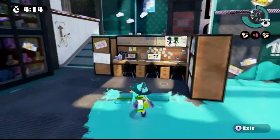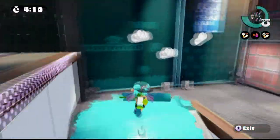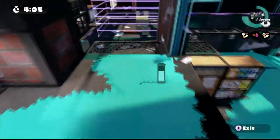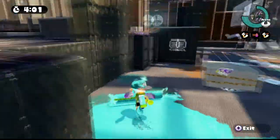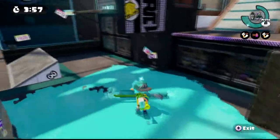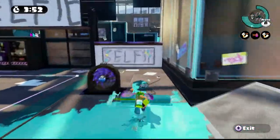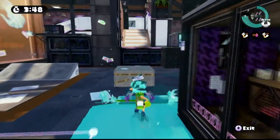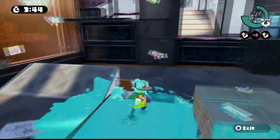Inking turf allows your team to literally move around the map and limit where the enemy team can go. Listen again to what I just said: inking turf limits where the enemy team can go. Have you ever been in the situation where it's impossible to move out of your base? Or if you do, you just die immediately over and over again? More often than not, the main reason for this is because the enemy team has already gained control of the turf — or simply put, they gained map control.